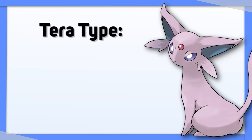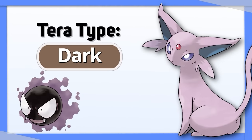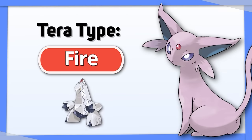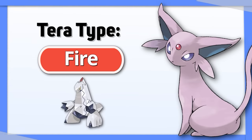Espeon can use Tera Dark to eliminate its weaknesses to Ghost and Dark attacks, or Tera Fire to improve its coverage and allow it to hit Steel types. Which is best depends on the Espeon set.